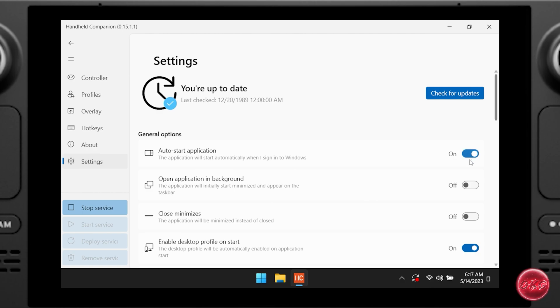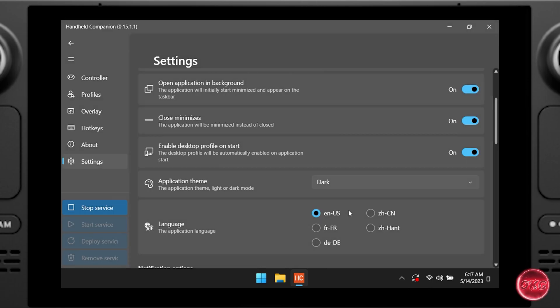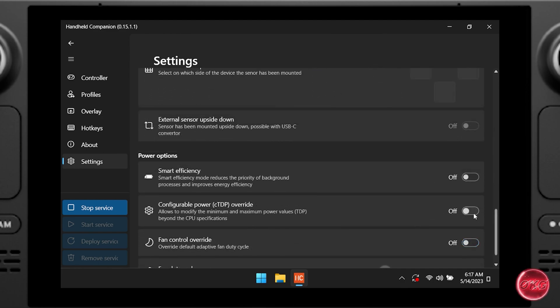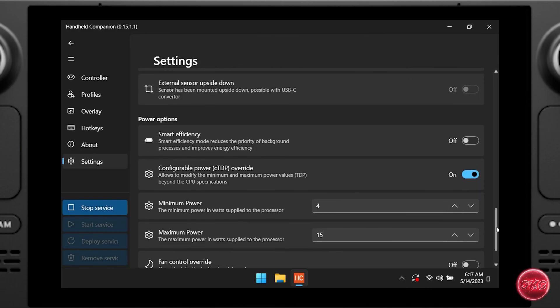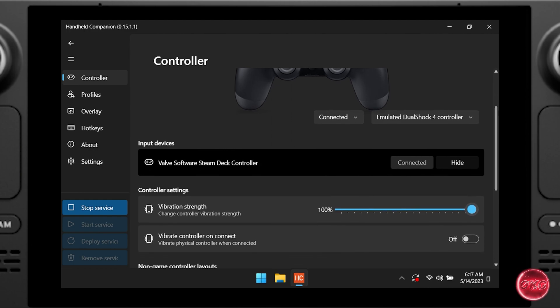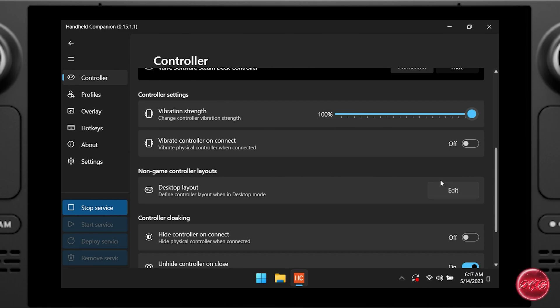Now we'll go over my settings for Handheld Companion. I like to have it start up with Windows and run in the background, so I toggle on: Auto Start Application, Open Application in Background, Closes/Minimizes, and Enable Desktop Profile on Start for mouse controls. I also prefer the dark theme, and I set my startup type to Automatic. Scrolling down to the bottom, you can see the ability to set minimum and maximum values for TDP and also override the fan speed.